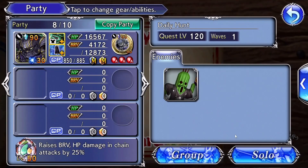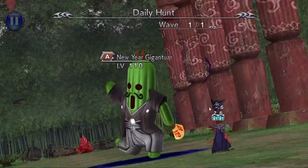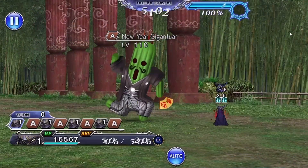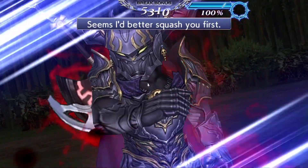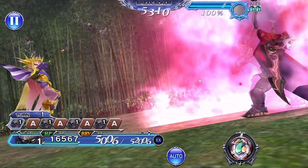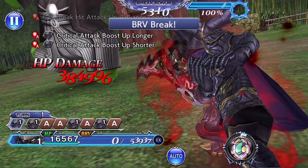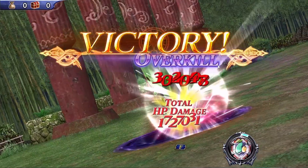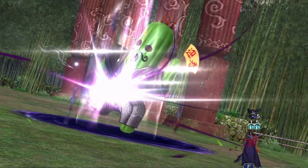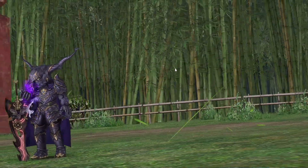We're going to do a gameplay demo of how Jack Garland uses that FR. The animation is pretty basic: here's Jack Garland, the Emperor uses his trap, and Jack Garland uses his soul shield to absorb the Emperor's skill. That's the premise of the FR — what it's trying to emulate in the game: using a soul shield to get the enemy ability.